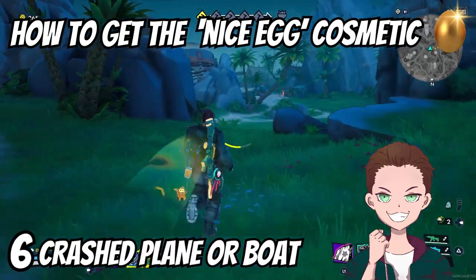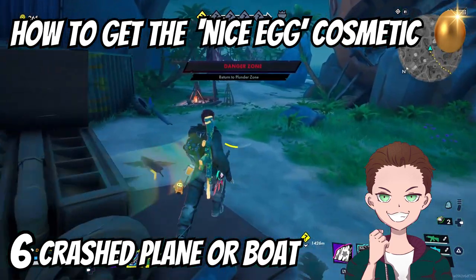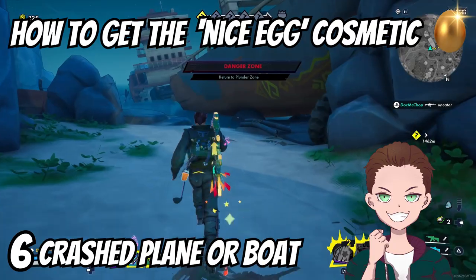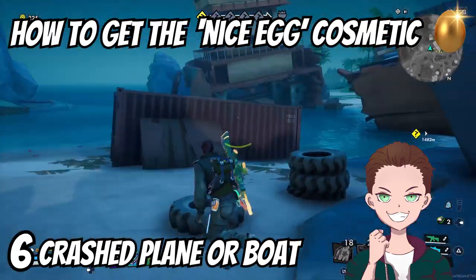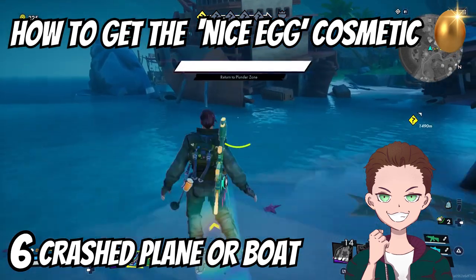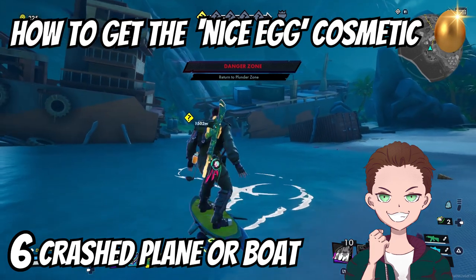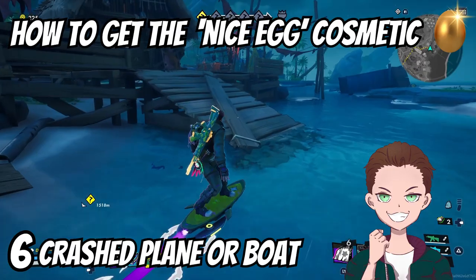The last two would be a plane or a boat crash. This is the one thing that took me the longest to find. Look at your map, and in the south, right at the bottom, you'll find a shipwreck area. You can go there even if you're playing solo and this area is greyed out on the map — there simply won't be any enemies or anything there. But you can run all the way down, snap the screenshot, and then you've got that as well. This is what I would suggest, because everything else, unless you're very lucky, will probably get you grey hairs trying to find any of those boats or planes.